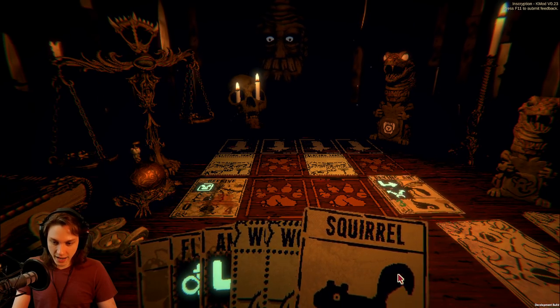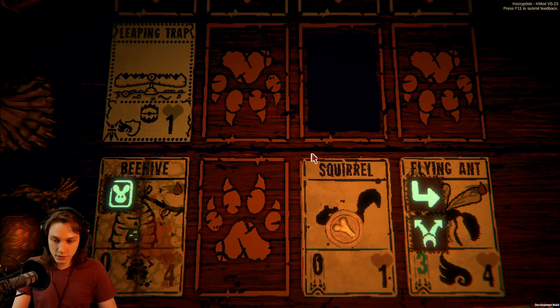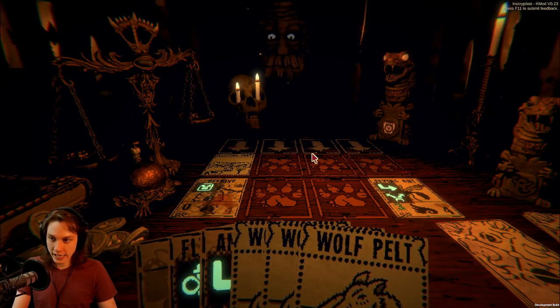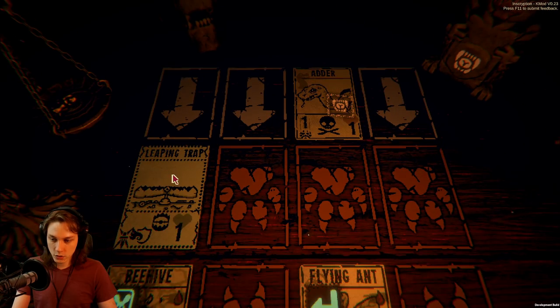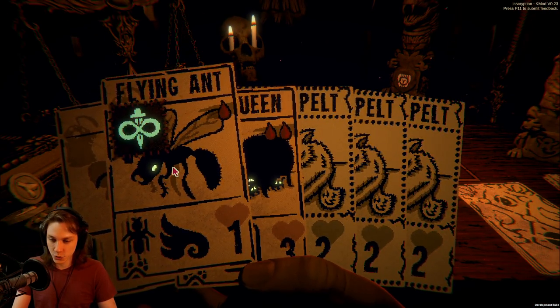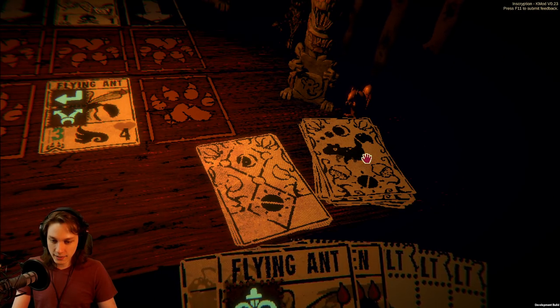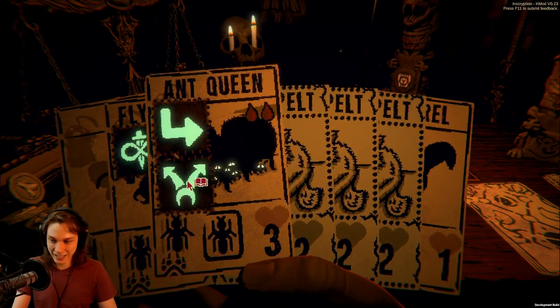I have the ability already to get a leaping trap out here. Then next turn that flying ant is actually going to win the round — so I just lose this one leaping trap. Actually I'm fine with that. At the same time, I don't even need to — I've got another pronged attacker in the ant queen.